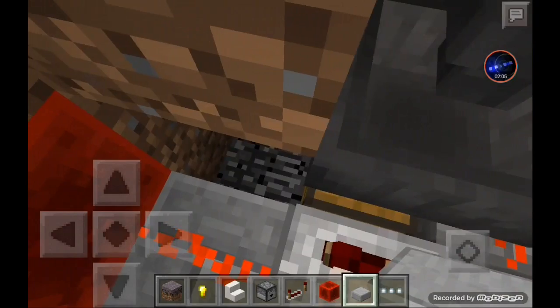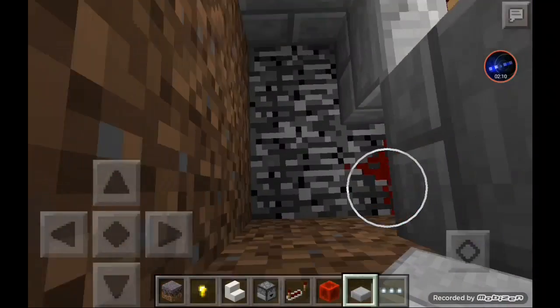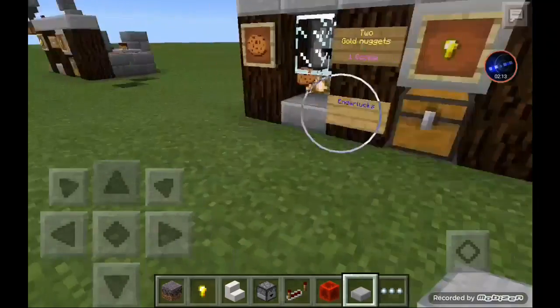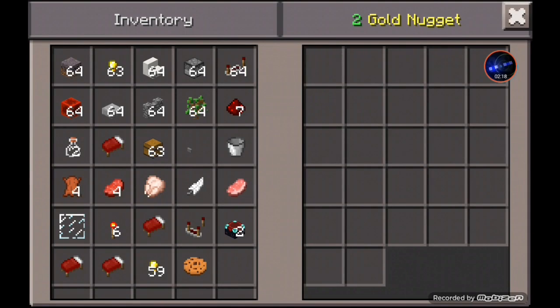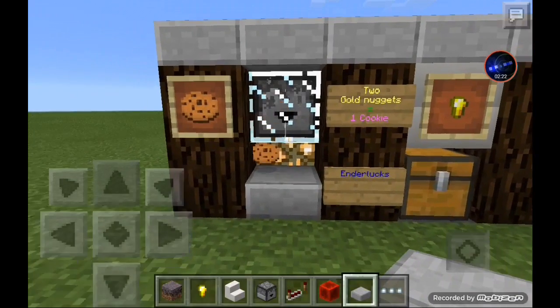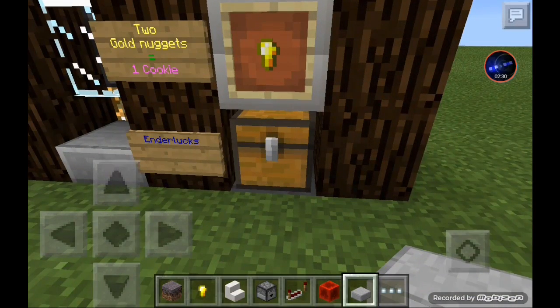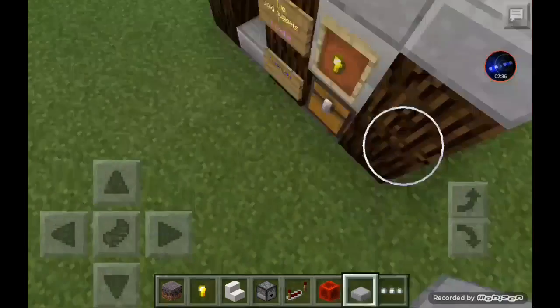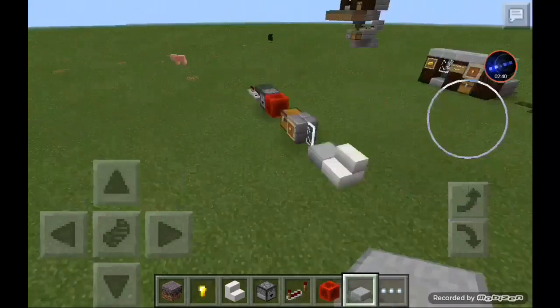I had to place one in there to set it. As you can see, no one else is on my game pressing buttons. We're going to pay — it says two gold nuggets — one, two, and I get a cookie. You cannot place more than two gold nuggets because it will mess it up and the machine won't register the payment.